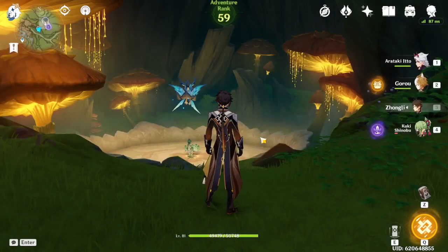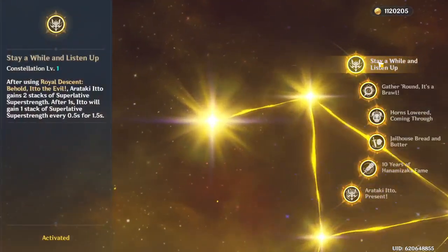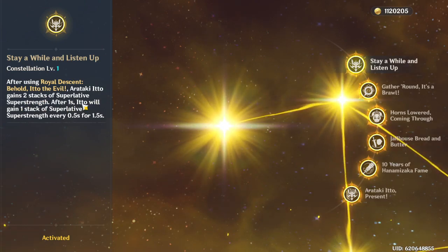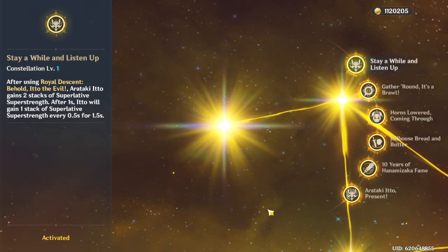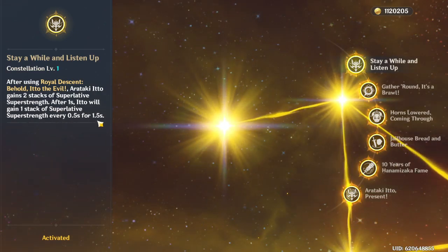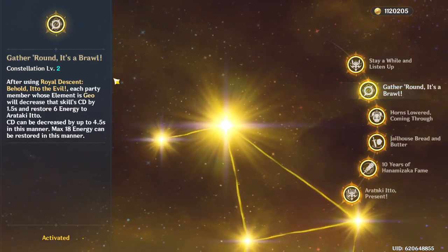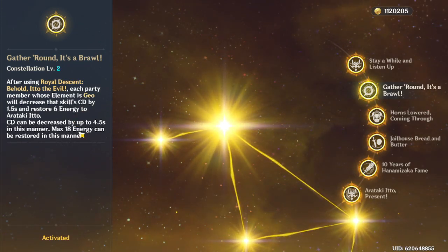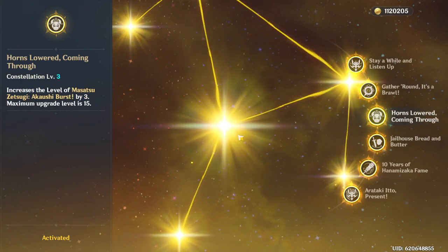Let me run through the constellations. C1 is pretty solid - when you enter his burst state you can start swinging right away with stacks of Super Strength. With those stacks he does a special charged attack, swinging upwards instead of the spin. Basically when you go into burst you get stacks you can charge attack on, which is the majority of his damage. C2 with triple geo gives 4.5 second cooldown reduction on his skill and 18 energy, so his burst effectively goes from 80 to around 60 cost.